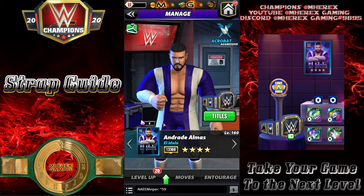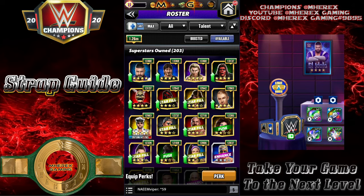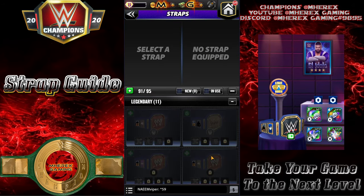Since it takes so many strap parts to unlock a strap, and expeditions now seem to be mostly strap expeditions, I highly recommend buying all of the common ones that come in. They're the most efficient way of leveling up your straps — lowest cost of expedition coins to strap parts. Buy all the commons you can and sell them. It takes a little time but it is worth it.